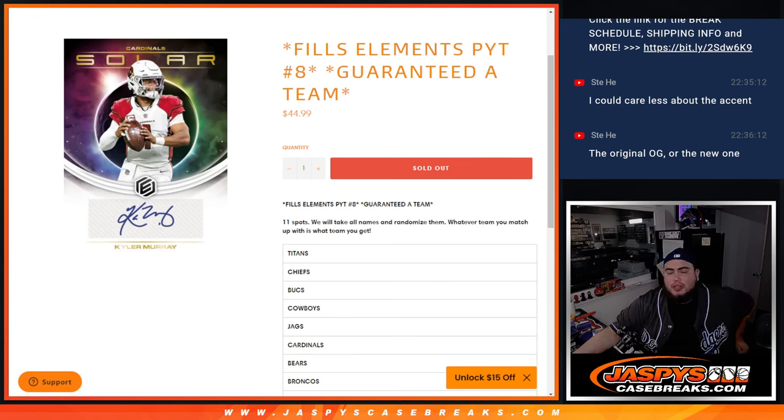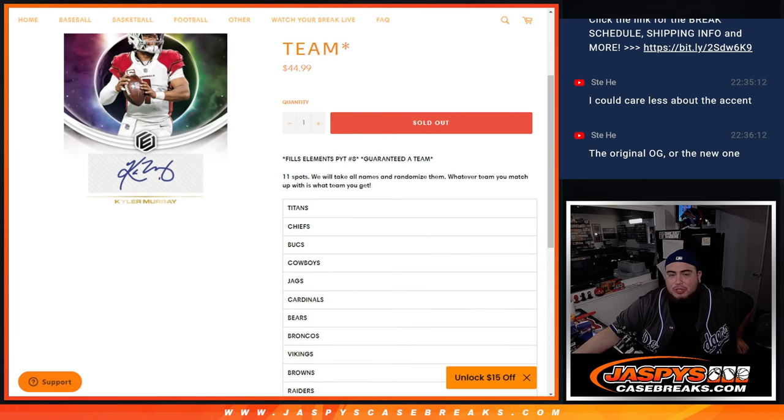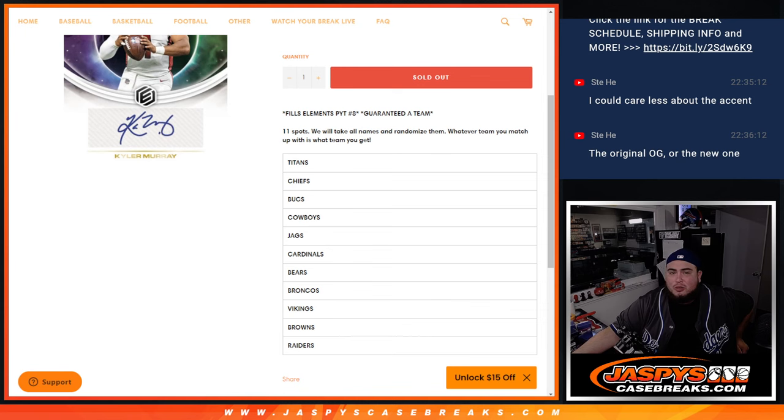What's up everybody, Jason here for jazzpyscasebreaks.com. This is Elements Pikachu number eight, where you're guaranteed a team. This is a little team random. The way this works is there's 11 spots — 11 customer names — and we'll randomize them, and whatever team you match up with from the list, from the Titans down to the Raiders, is what you get.